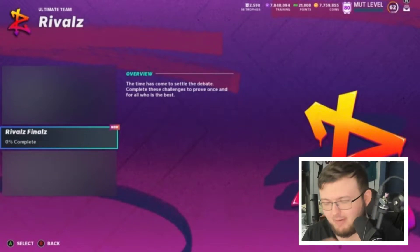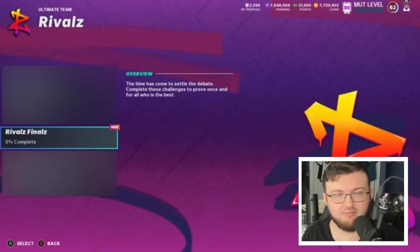Hey guys, welcome back. Tomorrow we're getting a lot of content in the game. First off, we're getting the finale of Rivals — that's a really cool fantasy pack you get for completing it. We're also getting Team Masters, and of course these are 32-99 overall cards, and I'm going to be looking at some of them in this video today.